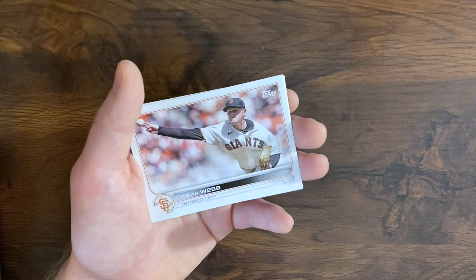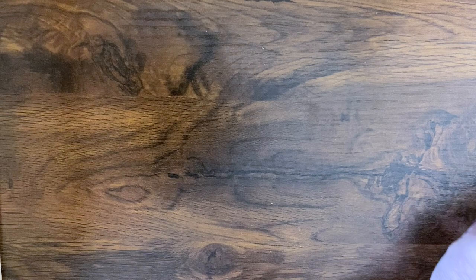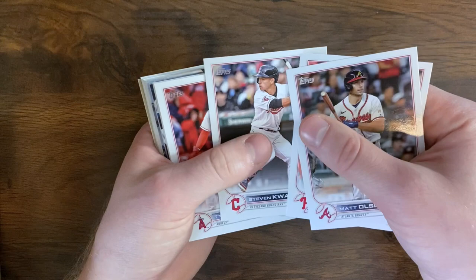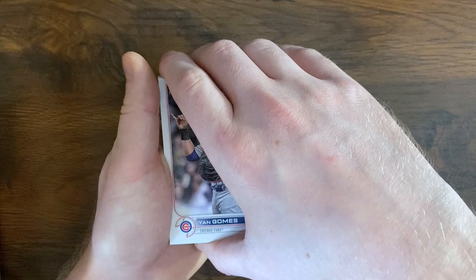Tagging Nelson Cruz out at the plate there. Getting into the meat of our second pack here. Daniel Vogelbeck, Francisco Morales, Austin Nola, Felix Batista, Matt Olsen, Garrett Stubbs, Steven Kwan rookie, Tyler Wade, Christian Pache, Kevin Smith rookie. Camila Duvall — what is that? Some interesting inserts in these boxes.